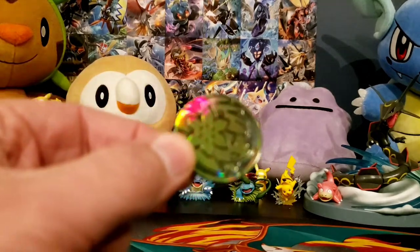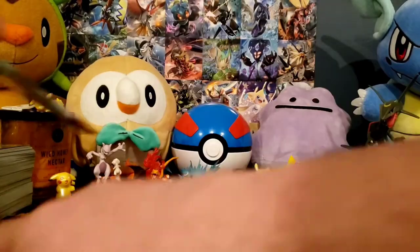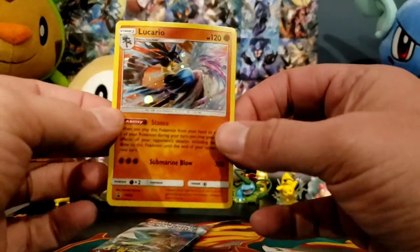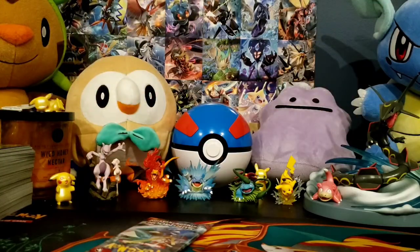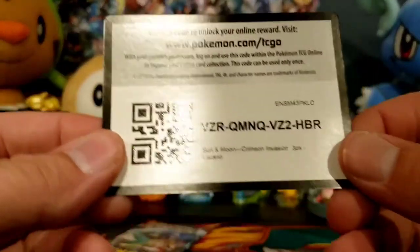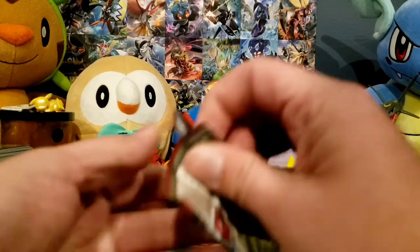Let's open this last pack. Shaman coin. And a Promo Lucario SM54 — also bent to shit. Code card for that three-pack. Let's get into it, and then I'll leave you guys be until next time.